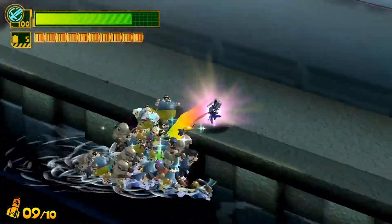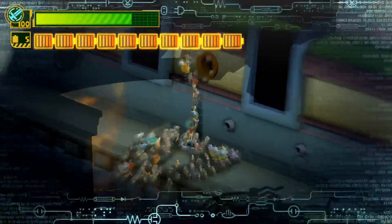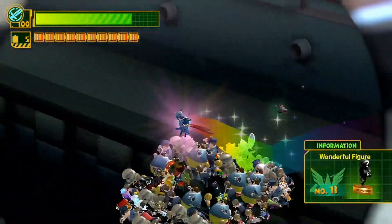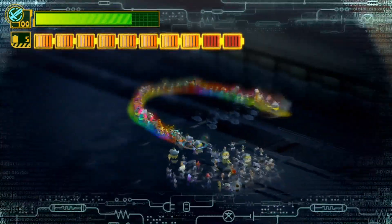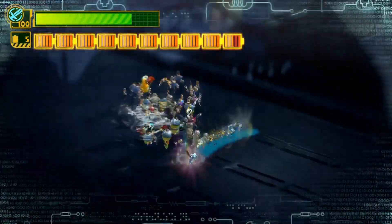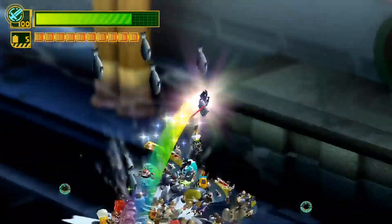There's some people up there — we'll have to get them in a minute. Now there is a porthole over here we can get, and that has another wonderful figure. I think there's some other fish down here we will also grab. We need the money. Give me that money — I want that money. It looks like a big old hook that I'm drawing.